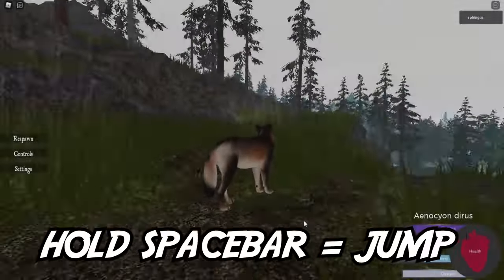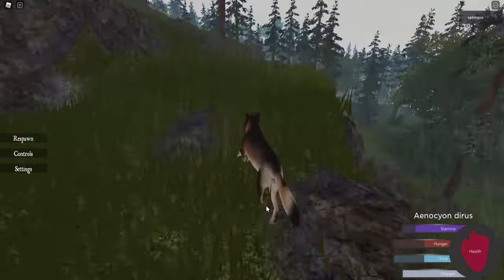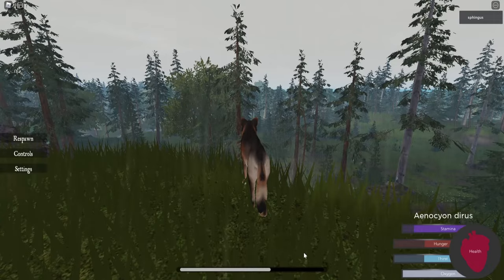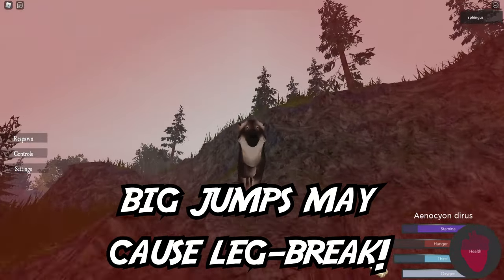To jump, it's spacebar. The longer you hold the spacebar key, the farther you jump. A little bar should appear at the bottom of your screen, showing you how powerful your jump will be. Jumping also drains stamina.